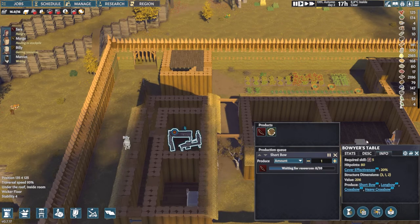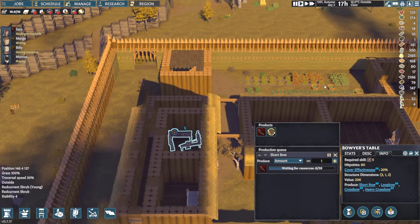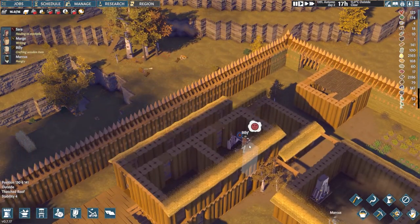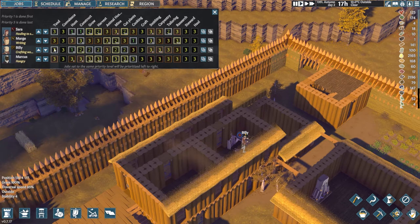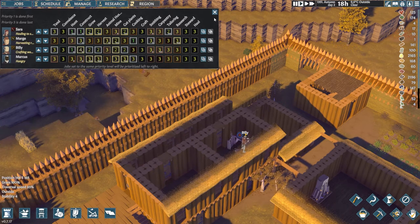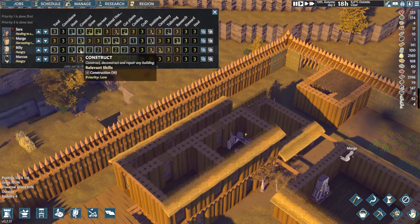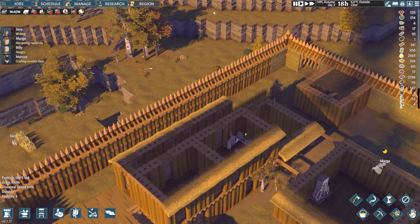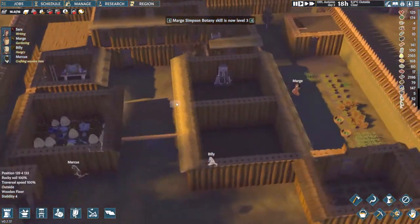Waiting for resources — eight of 20. I don't know why they're waiting, it's 20 wood and it's all right there. Billy's in there — Billy, you're not supposed to be crafting that! I thought the job assignment would stop him, but he's always a two in construction. Get out of there! I would rather Sarah do it because she's more skilled and has a passion for it.